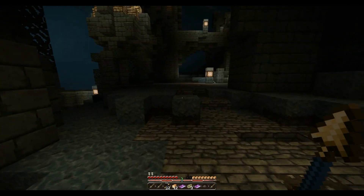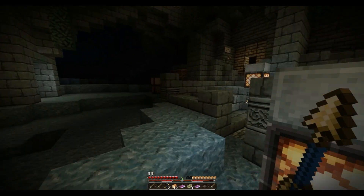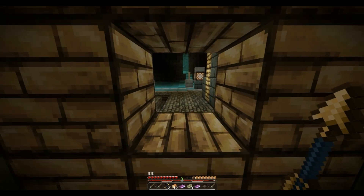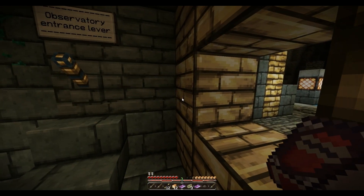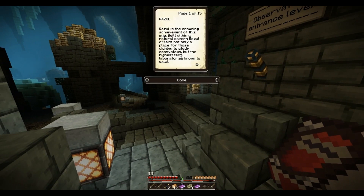It just set my spawn point there. Nothing I can do there yet. That's cool though - something else I have to trigger later. Observatory entrance lever! What is the observatory? Useless book. Too many useless books - I'm collecting all the books. I should start putting them somewhere.